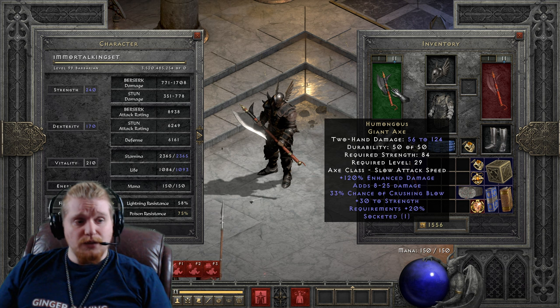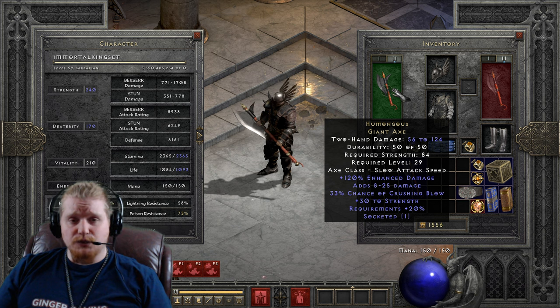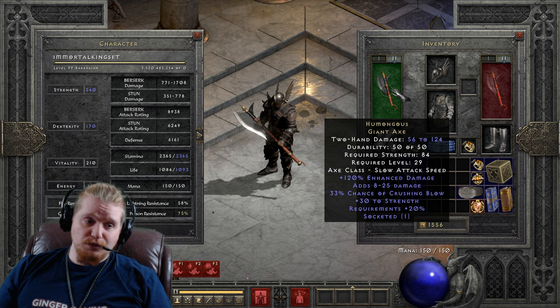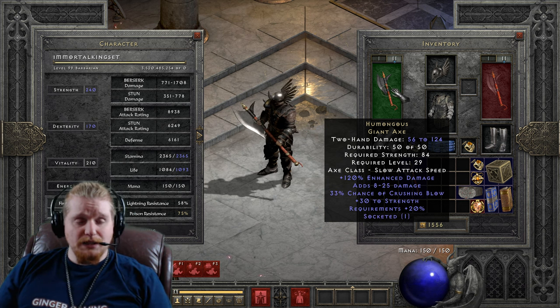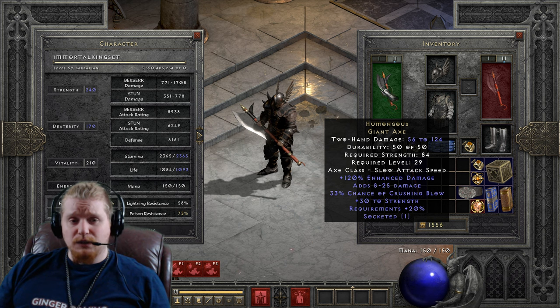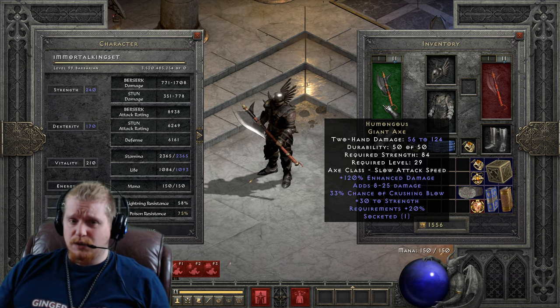We have a 33% chance of crushing blow, which will do 25% damage to the monster's current HP and 12.5% to bosses. The plus 30 strength on this is kind of almost like mocking, since it is also requiring you to have more strength to put it on. But that strength can actually come in handy to utilize armor, which would be nice.